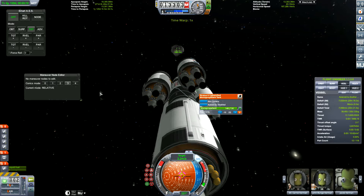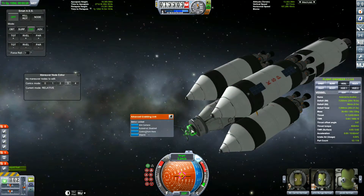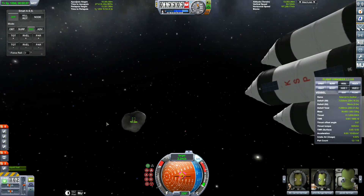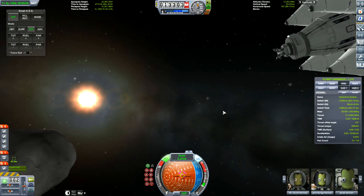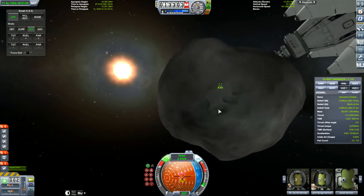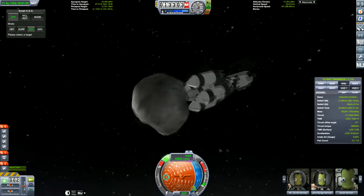Now we're going for our approach to the asteroid. Will we bounce off it, attack it, or explode? You probably already know the answer. 3.2 meters per second. I always mean to check the stats of the grabbing arm — I'm sure there's a speed limit for grabbing an object. Because it bounces and skids around. Luckily, we do grab hold of it, probably because the asteroid was rotating fast enough.